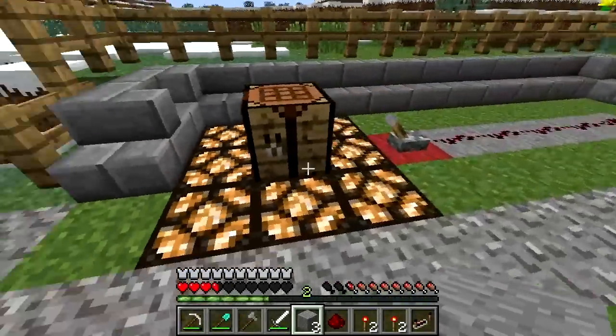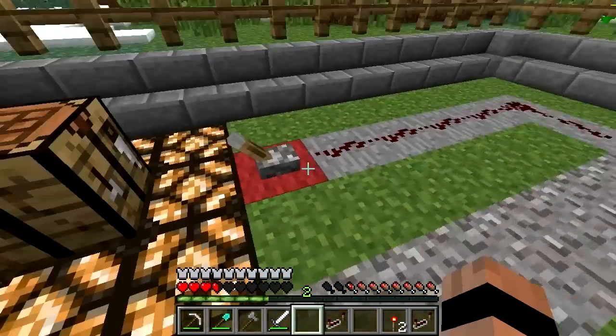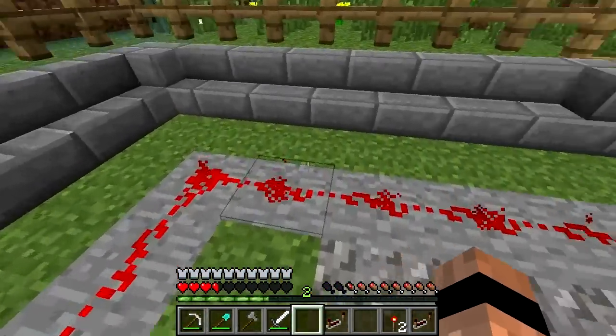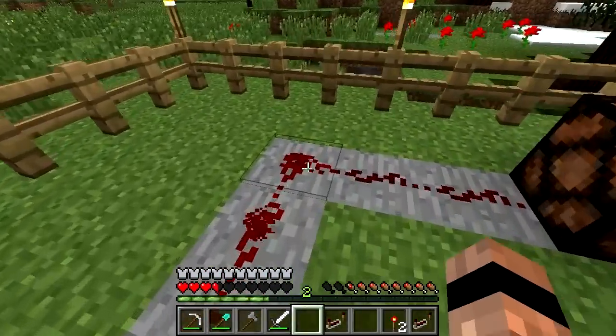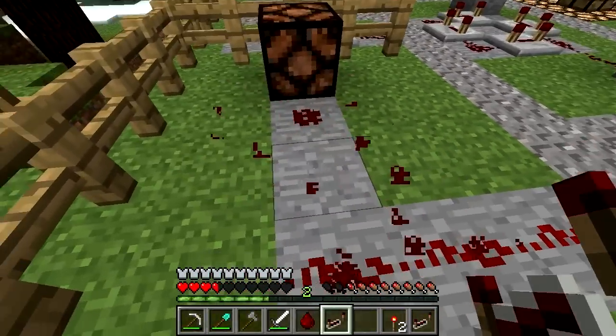The redstone repeater is a block in Minecraft that has three main functions, but before we look at them it's made using stone, redstone and redstone torches, like so. Its first function is as a repeater, weirdly enough. This means that it refreshes the redstone signal put through it. As a redstone signal can travel 16 blocks, this makes repeaters essential for larger circuits.